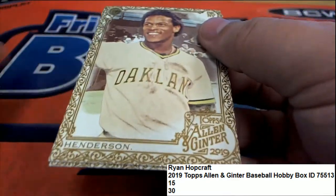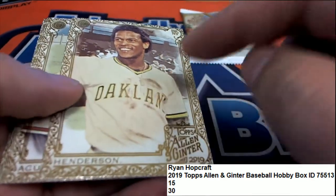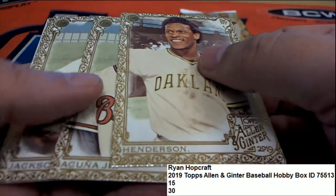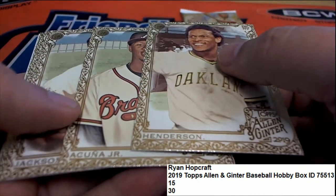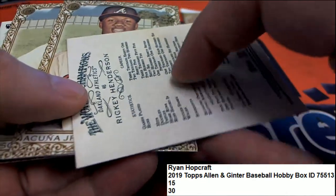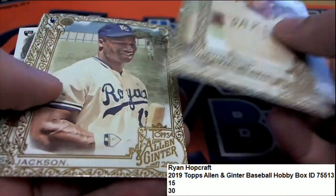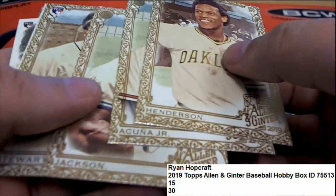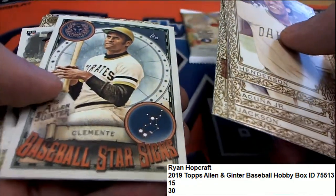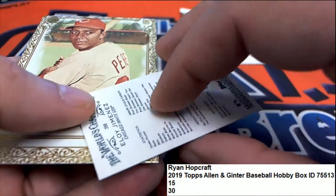Oh, we got a hot box — look at that, they're all short prints, the gold. Of our two boxes that are listed, you'll have a 50% chance of landing these. Oh, so that's a great Acuna and Bo Jackson short prints. Short prints!